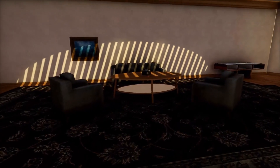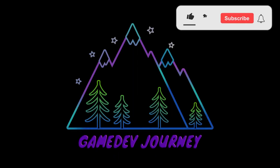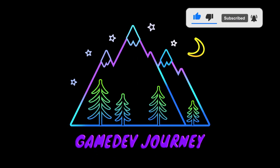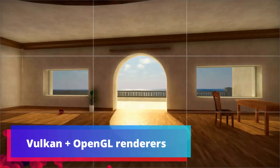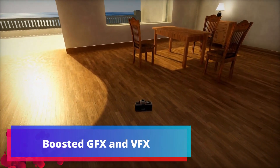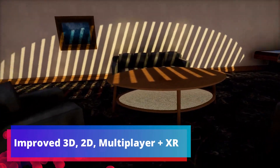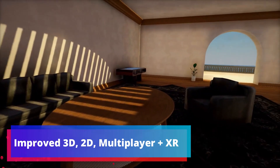Godot 4 is such a major release that it's practically a new game engine. Godot 4 has Vulkan and OpenGL renderers, a game-specific physics engine, boosted graphics and visual effects, drastically improved 3D, 2D, multiplayer and XR workflows.